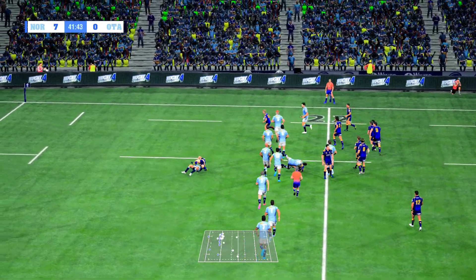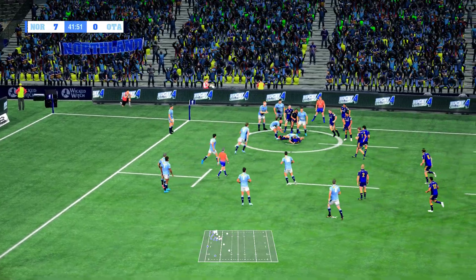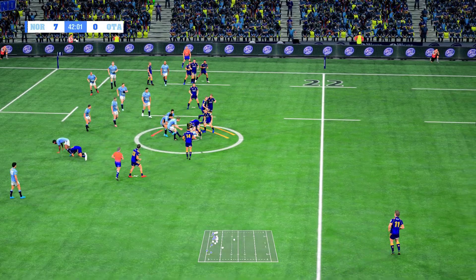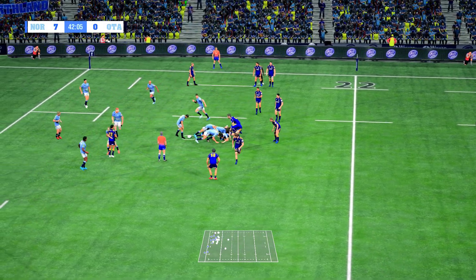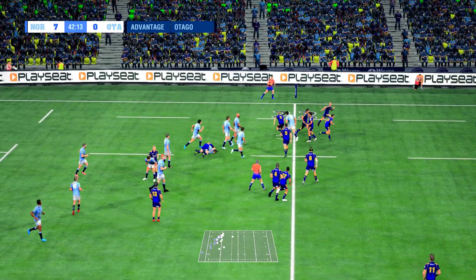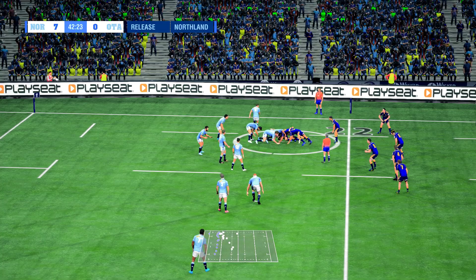Oh my goodness! Miller looking to score here. Northland with desperate defence. Nice inside pass — Rehana driven backwards. Under real pressure here. Milo Harris knocked it on. He's taken down hard. The crowd have a feeling they've lost this.